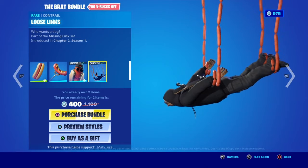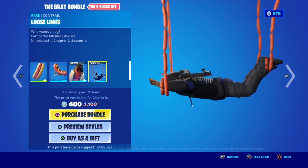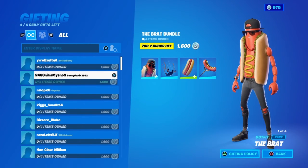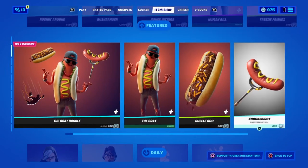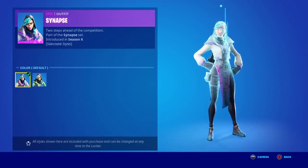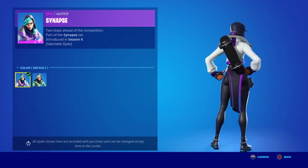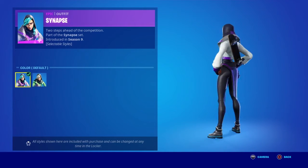Since I already have the Brat skin, the bundle is 400 V-Bucks for me for just the back bling and pickaxe, but it would usually be 1,600 V-Bucks. You can get every item from the Brat Bundle separately. Now moving to the daily tab with the Synapse skin — this is the default color style. I feel like they release this skin like every week.